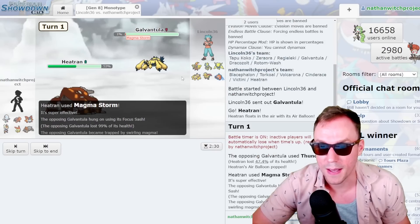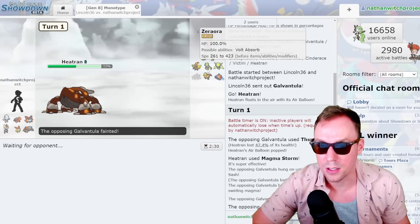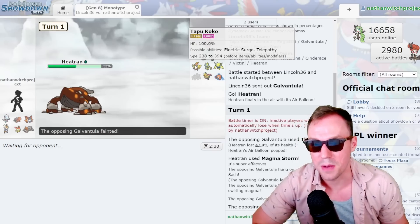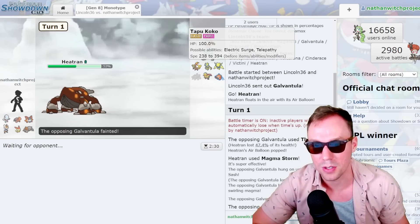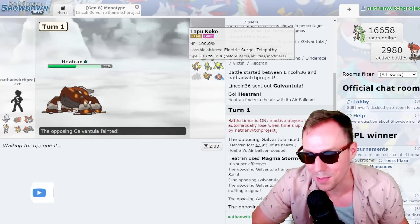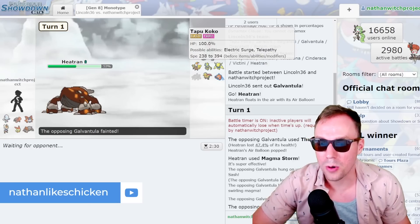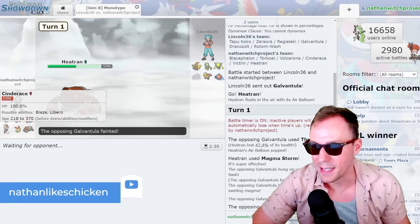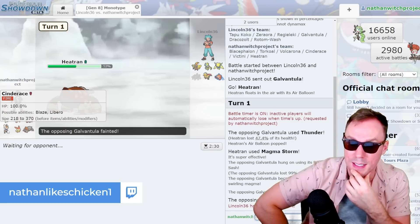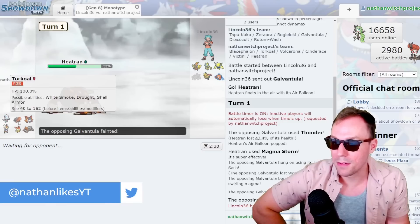I think if there is a path to victory, it's going to be getting up a Bulk Up on Cinderace, because then we can go for Sucker Punch. Sucker Punch destroys Zeraora because it makes Bolt Beak much weaker. They're not going to go for webs, but we get the OHKO — that's amazing. I think we'll see Zeraora now. Zeraora is going to be tough for Cinderace. The number one problem for Cinderace is going to be Tapu Koko — if it's some sort of Band or Specs set, they're just going to completely destroy us.